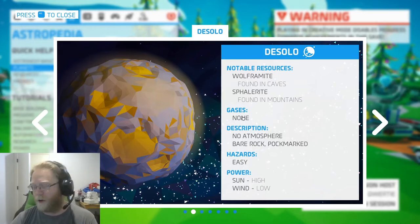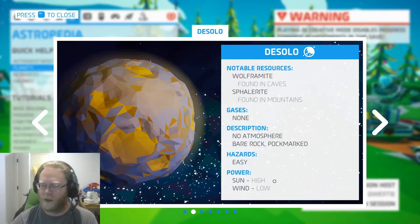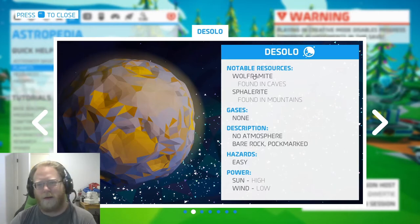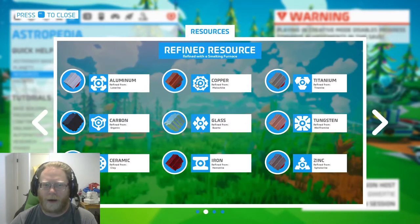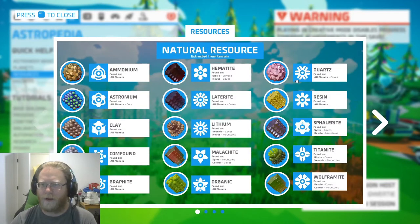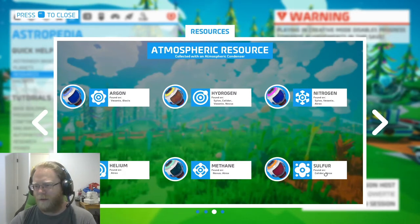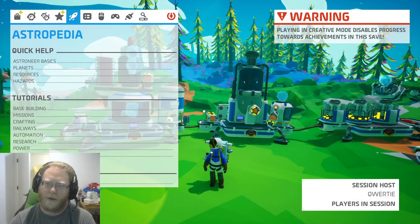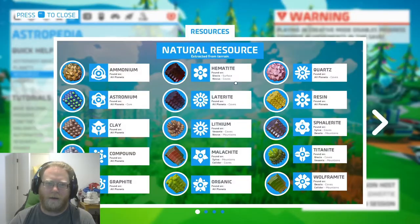Spallorites are in the mountains. There are no gases on that planet, so you can't bring an atmospheric condenser and do anything useful. But one nice thing to know is the sun level is high there — so bring a solar panel or two. Wind is low but still usable. Just keep that in mind as you cycle through. You can directly look up a resource — like aluminum: it's refined from laterite, and laterite is found on all planets in the caves. You can also look at the atmospheric resources — sulfur or methane can be found on Novus, and so on. It even covers the hazards — so if you wanted to find a particular seed that makes your snails the happiest, that's where you could do that.